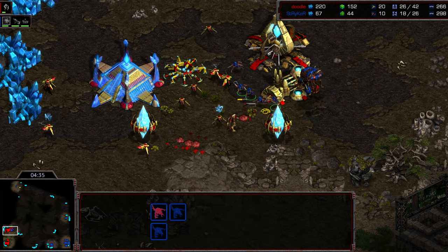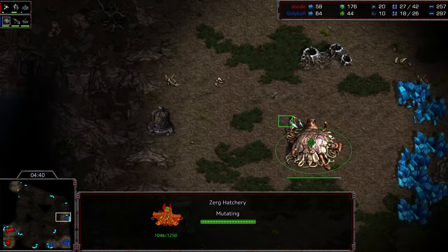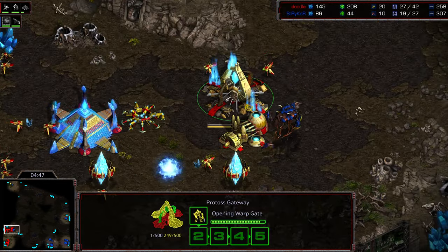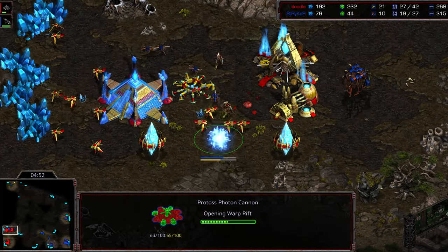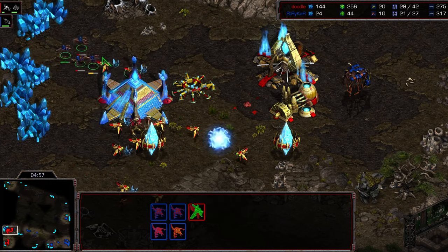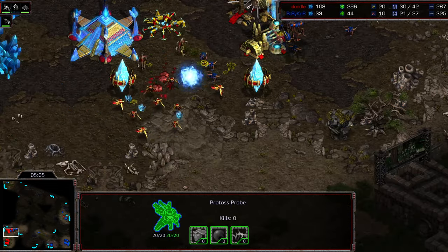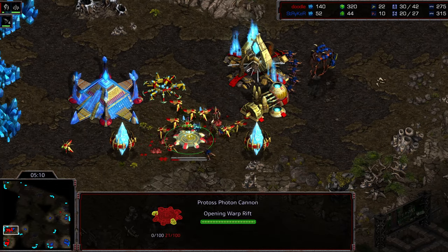The shield battery is keeping that zealot alive, probes pulling off the line as well — the zealots are going to be able to clean up with a little probe support. Another zealot managed to sneak out to the three o'clock, harassing Striker down to a terrible 10 workers. The zergling still able to sneak through — this is kind of desperation for Striker at this stage, able to at least get a probe kill, but it's still double the worker count at the five-minute mark. More zerglings flooding in — I think it's going to be all-in now from Striker.